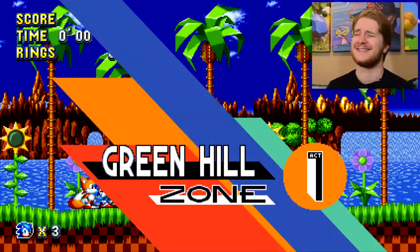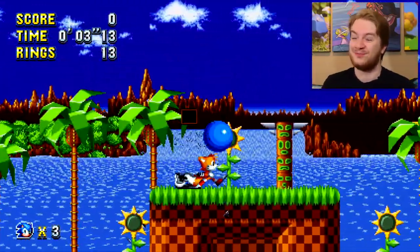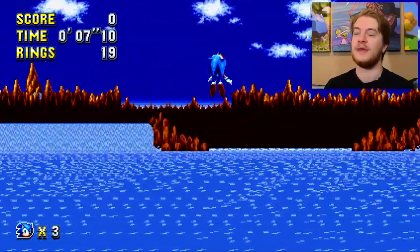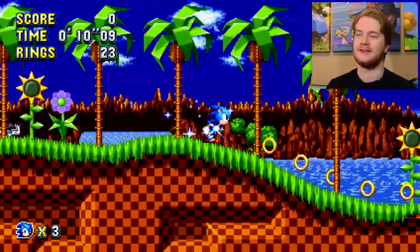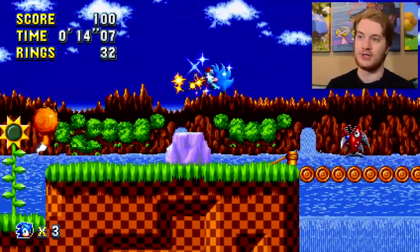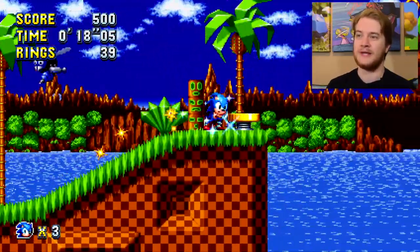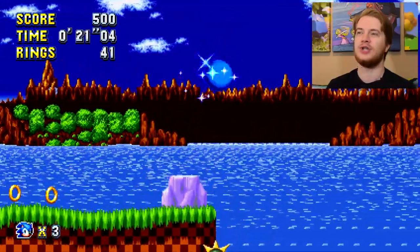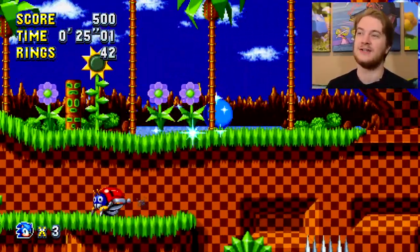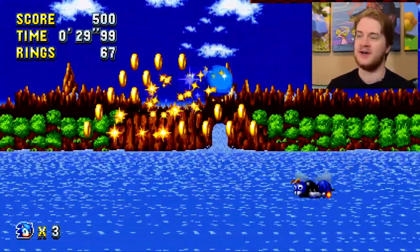Like all the best Sonic games, this has absolutely no narrative to it whatsoever. One of the new moves, which seems really basic but is actually incredibly useful, is a new drop dash. When you jump and you're in that form, if you release the jump button and press it again, you'll go straight into a sort of spin dash. It's not super fast, but it's fast enough.